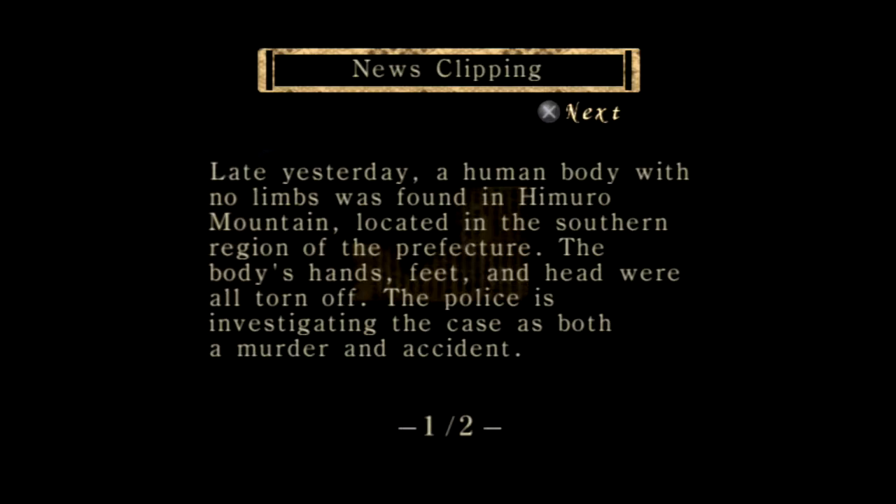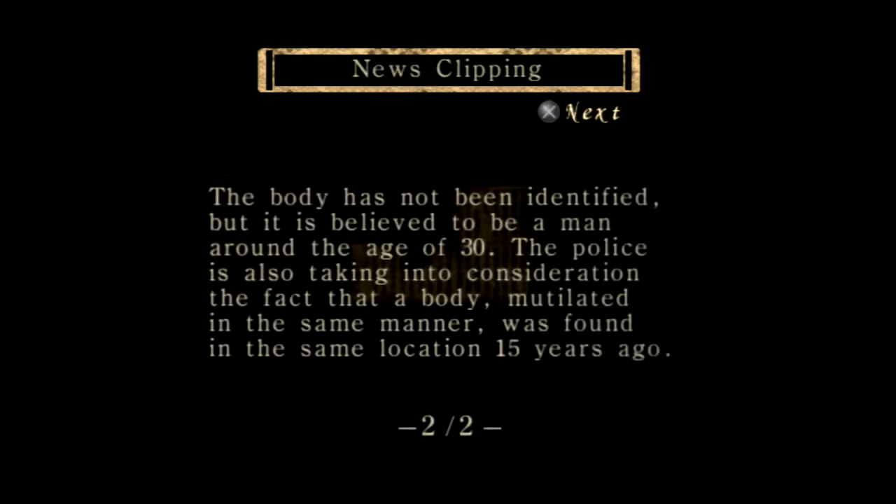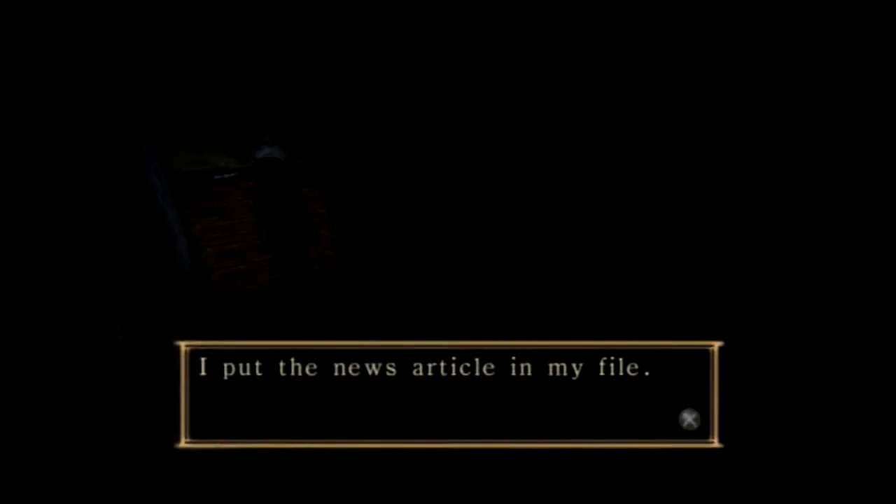Late yesterday, a human body with no limbs was found in the Himuro Mountains, located in the southeastern region of the prefecture. The body's hands, feet, and head were all torn off. The police is investigating the case as both a murder and accident. The body has not been identified, but is believed to be a man around 30. The police are also noting that a body, mutilated in the same manner, was found in the same location 15 years ago. Good to know.